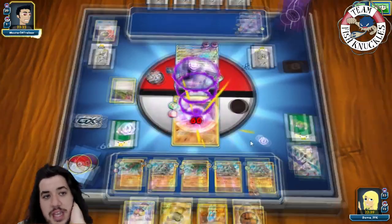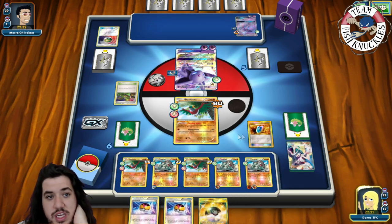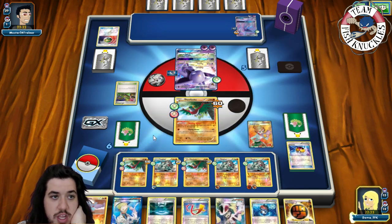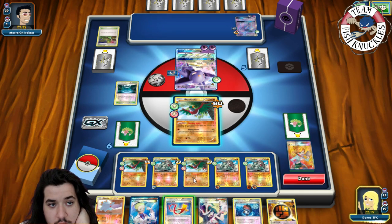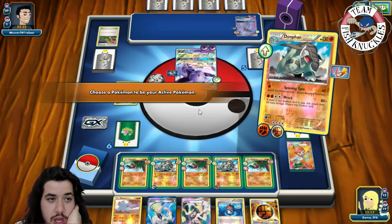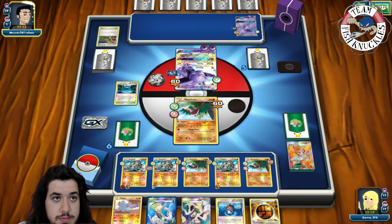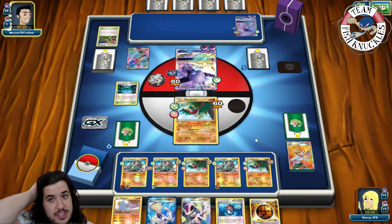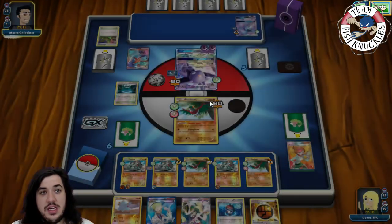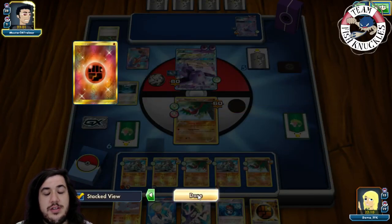On our opponent's turn — Lysander does not take a knockout. Psychic goes to Espeon, retreat to Espeon for free with Mystery Energy, then Psychic doing 60. On our turn we get a Level Ball — I'm going to VS Seeker for Juniper and discard our hand for seven new cards. We get a fighting energy and Focus Sash — put Focus Sash on the Donphan with two energies, retreat, and Spinning Turn for 40. Send up Hawlucha. If we get a DCE we can start using Wreck. There's a Skyla — all our VS Seekers are gone unfortunately.